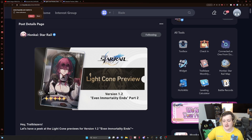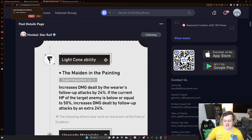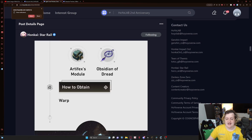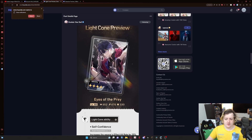Now let's talk about her light cone and light cone banner. On the light cone banner we're getting 'The Birth of the Fire,' which is Herta's light cone. We're also getting 'Pearls of Sweat,' which is Luca's light cone, and 'Eyes of Prey,' which is Sampo's light cone. And of course we're getting Kafka's five-star light cone as well. Let's talk about the four-stars first.